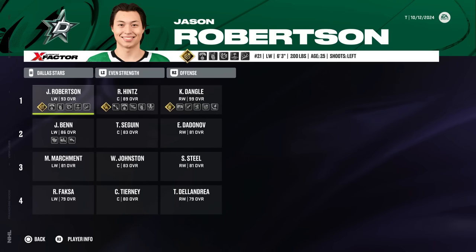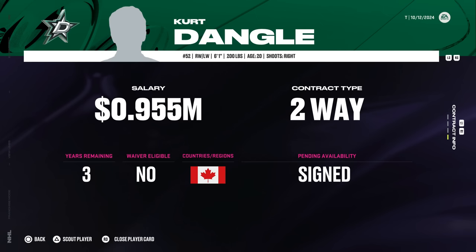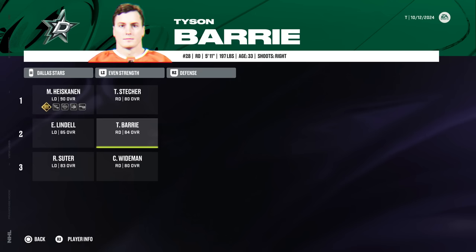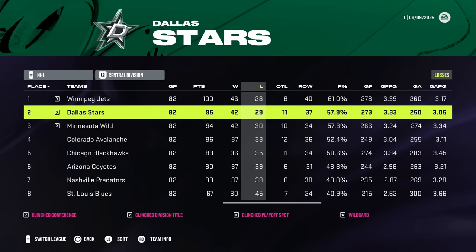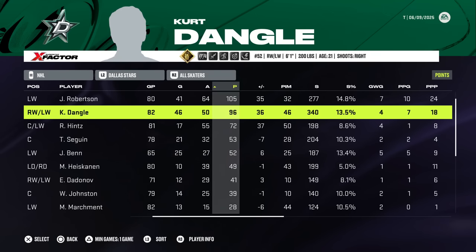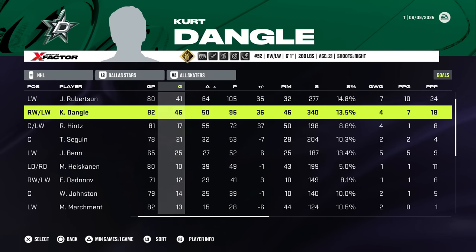I'm kind of surprised that they had this draft position. Jason Robertson and Rupe Hintz will be his line mates — that is incredible. Ben Sagan and Dadunov on the second line, and obviously he signs his ELC. Defense looking fairly solid. Troy Stetcher is questionable on the first pair there, but they also got Jakey O in net. It is a successful first season with 95 points, getting them second in the central, and we see 96 points from Kurt Dangle.